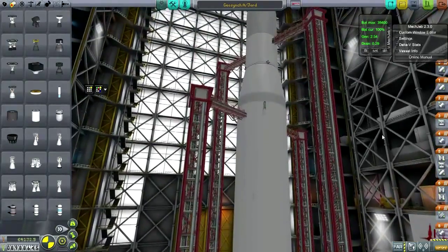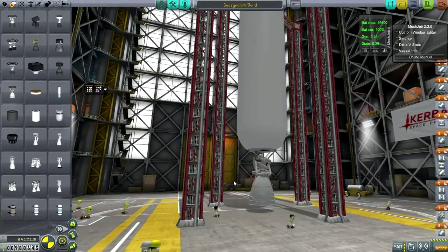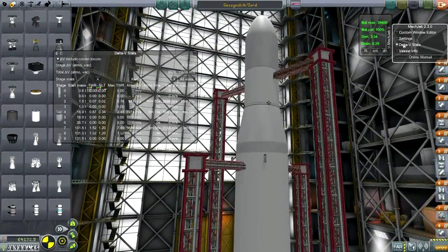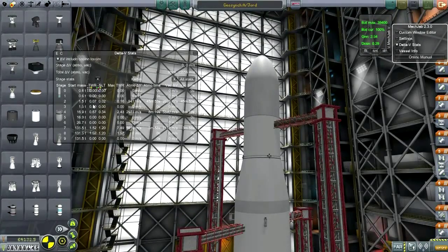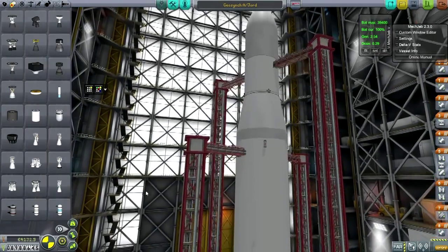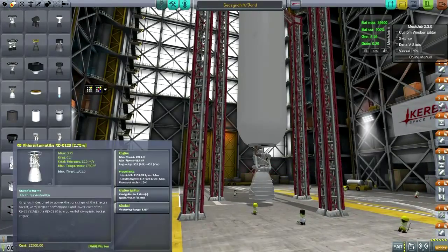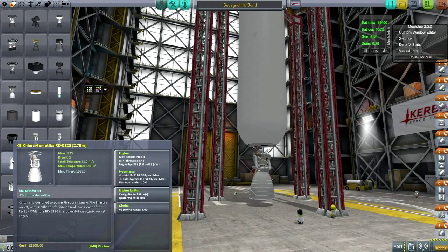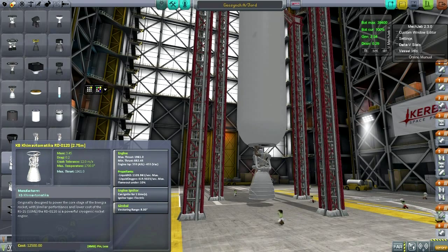Jord was the Norse goddess of the earth, so quite appropriate for a GeoSyncSat. It can actually carry much more than the satellite it's carrying right now — the GeoSyncSat is only 1.5 tons. I think this thing can carry more than 6 tons easily. The base engine is actually one of the Energia engines — the core stage of the Energia, which is equivalent to the Space Shuttle's main engine, so it's got a very high ISP both at sea level and in vacuum.